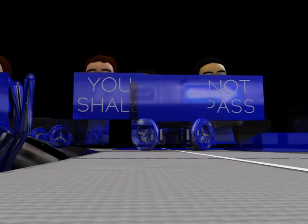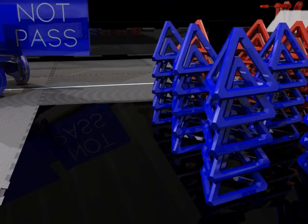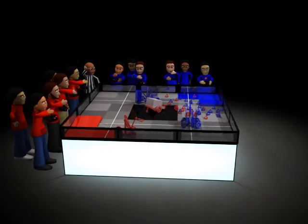A blue robot is expanding to form a giant wall and is moving to block its opponents. One of the red robots is moving to the center platform, and it knocks over all of its stacks. We have utter chaos after the autonomous mode.